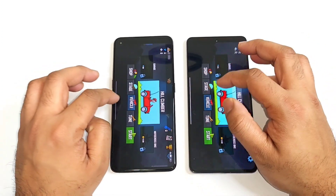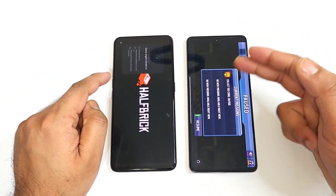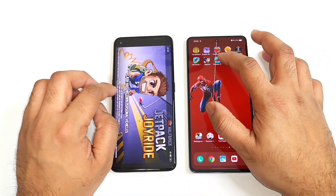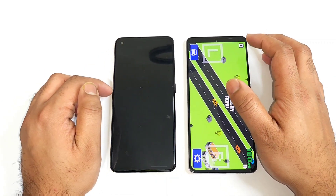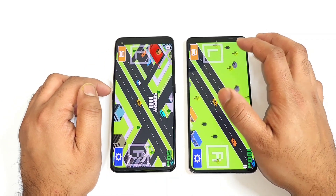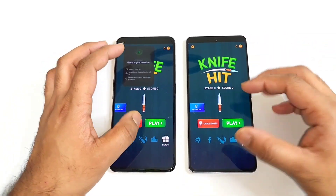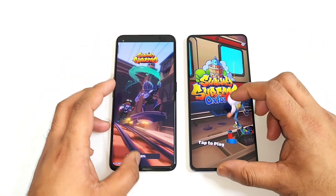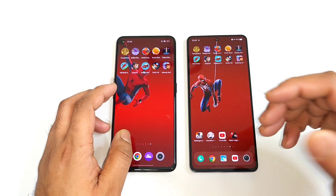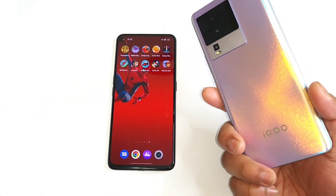Most of the applications in the Realme GT NEO 3T are actually loading again from the beginning, but in the iQOO NEO 7 they load at exactly the same speed from the background. Overall, the iQOO NEO 7 has got pretty good RAM management when comparing with the Realme GT NEO 3T, where most of the games were able to maintain in the background RAM management in the iQOO NEO 7 device.